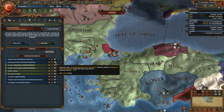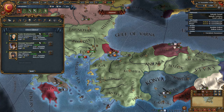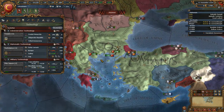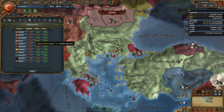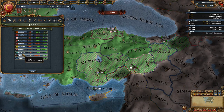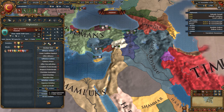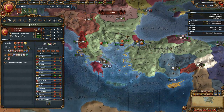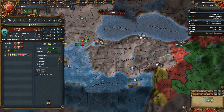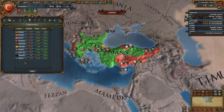We definitely want to get the yearly prestige and the national unrest reduction. For advisors we'll go with level 1, and land force limit over discipline. We're probably going to want to merc up a bit early on. We can rival Byzantium, which is kind of silly. We want to see if we can rival anyone who has our cores. We've got Karaman — a lot of times if they're not hostile you can get Karaman to help against the Mamluks, making things really easy early. Let's improve relations with them and immediately rival the Mamluks so we can potentially become friends with Karaman and use their army against the Mamluks.